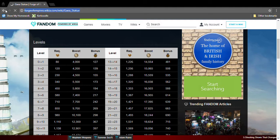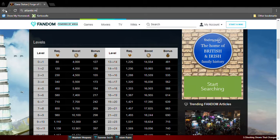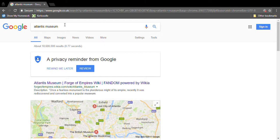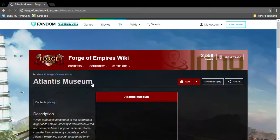The next great building is the Atlantis Museum. It just released because it's Oceanic Future — the Oceanic Future just released. It's Oceanic Future and needs Oceanic Future goods. I don't think that's a good building.